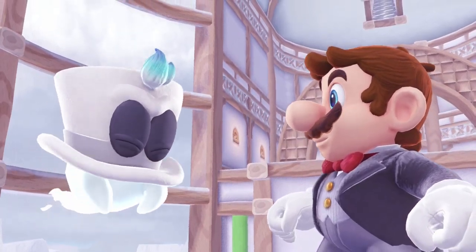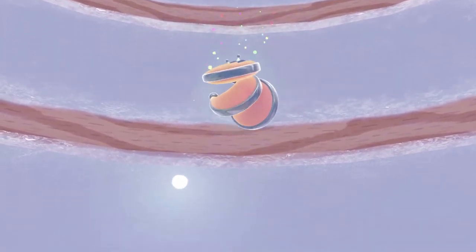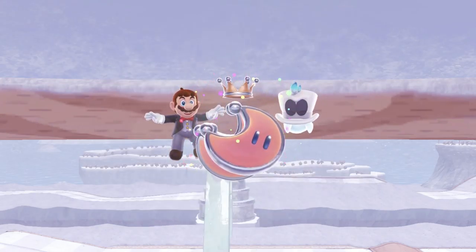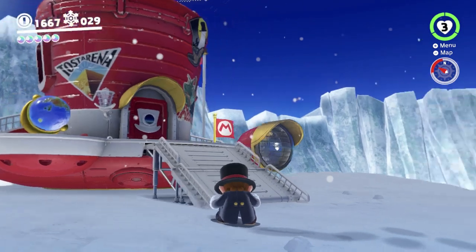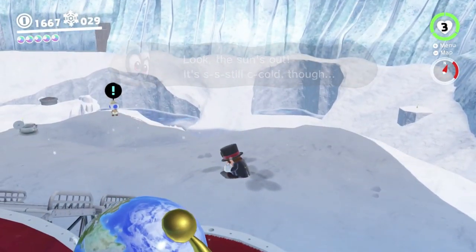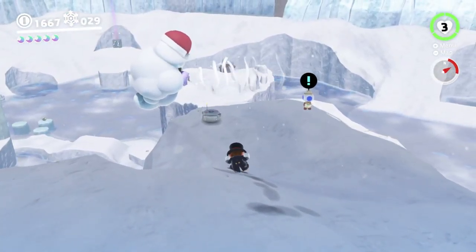This is going to be kind of a short video if I just do the story, so I'm going to have a little look around and grab a few more moons before we stop. The secret path is right there behind us - you can see the checkpoint being highlighted. We can technically get up there by jumping off the Odyssey with a very precise jump, but it's considered one of the hardest speedrunning stunts in the game. There's also a whole bunch of stuff here now - moon shards all over the place.